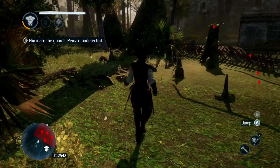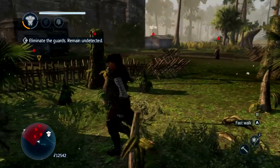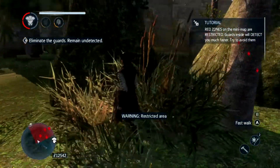Eliminate the guards, remain undetected. In order to do this, going full frontal probably isn't the way. So if you go around the sides here...